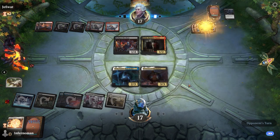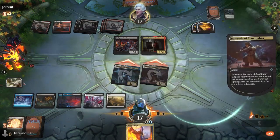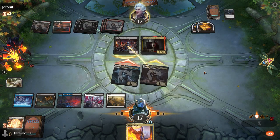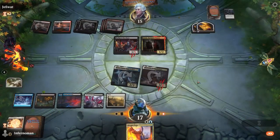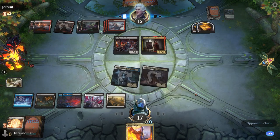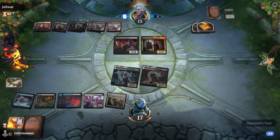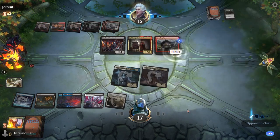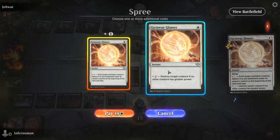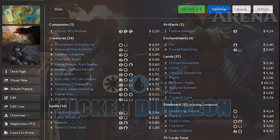The biggest disadvantage for this deck is how slow it is — if your opponent can curve out perfectly with an aggro plan or out-value you before you start triggering dungeons, you will get run over quickly. That's not to say the deck is bad, just understand the limitations of being in an ultra-budget build. This is also one of the few times I'll say you probably want to play this in best of three, where you can swap in sideboard cards to counter anything your opponent throws at you.